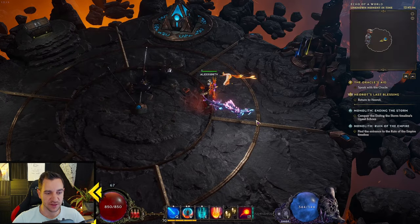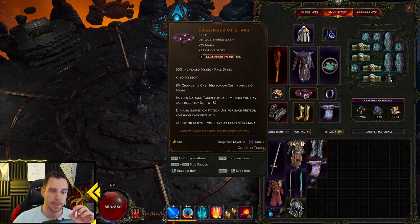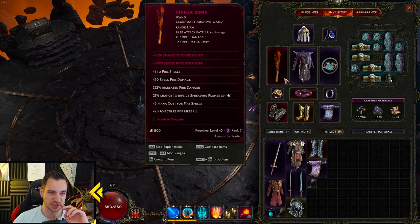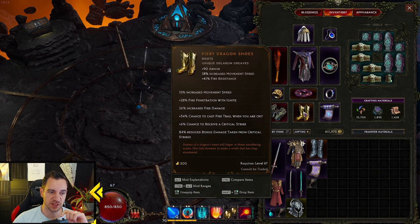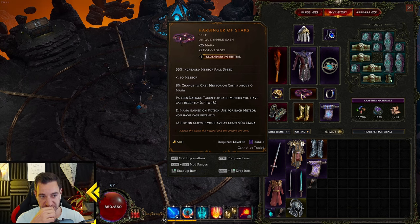Now for the items — you really only need this one, this is absolutely necessary. But I would say the build really comes online with these two — you need these two at least. Otherwise it doesn't really make sense. This one is a great addition also. If you don't have them, just get some fire damage boots. The Harbinger of Stars is the main key thing — increased meteor fall speed, plus one to meteor skill, chance to cast meteor — that is the key thing we want. Less damage taken for each meteor you have cast recently — also very nice. Mana gain on potion use — that's cool.